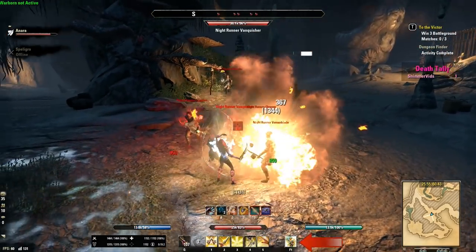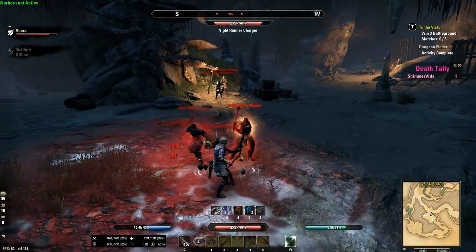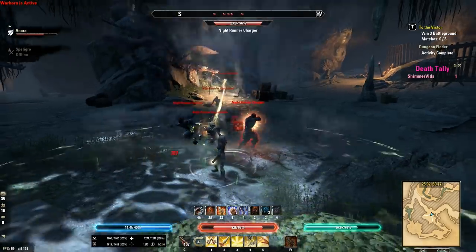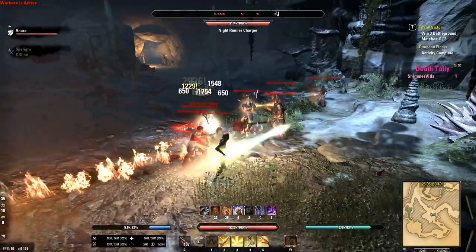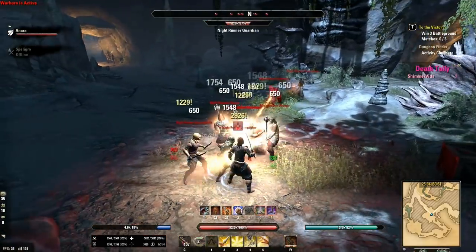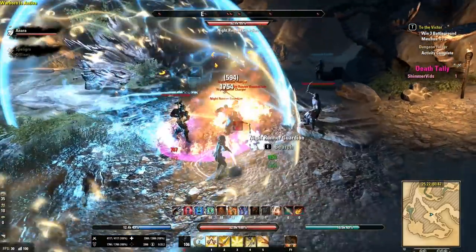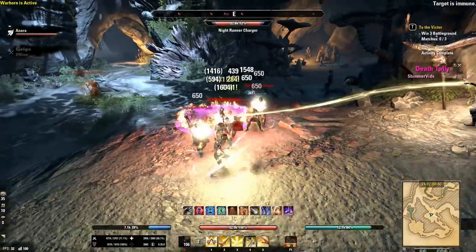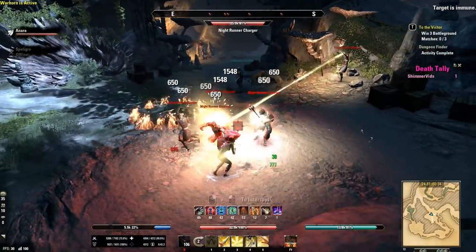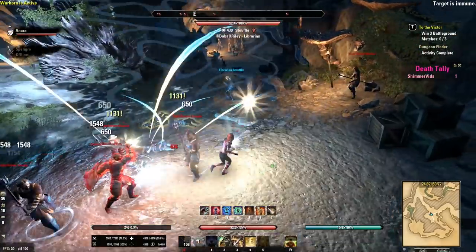Now let's talk about ultimate abilities — these are going to be the most powerful skills in your arsenal. Don't be that guy that sits there with a fully charged ultimate and never uses it. Make sure you are light attacking, heavy attacking, or blocking to keep your ultimate ticking up so you can keep using it as much as possible. Ultimates can do many things like high damage attacks, add increased damage to your party, or even give you defensive buffs — there are even mega heals. Take a look at the ones available to you and make sure you're choosing well.